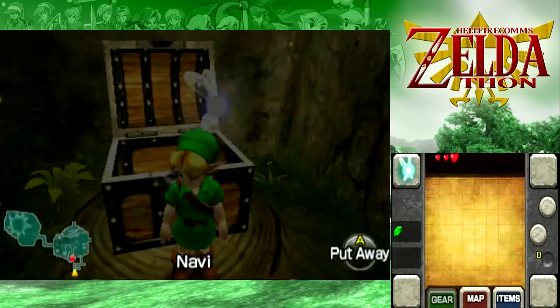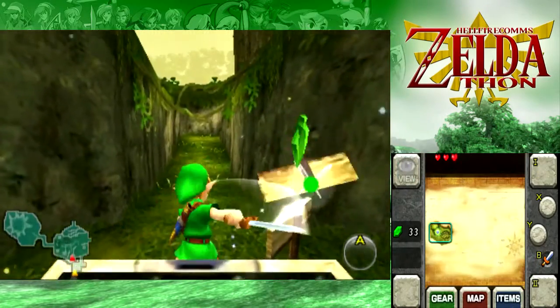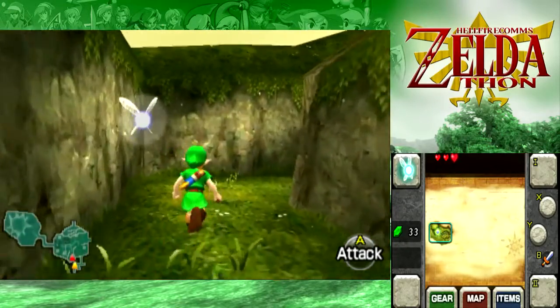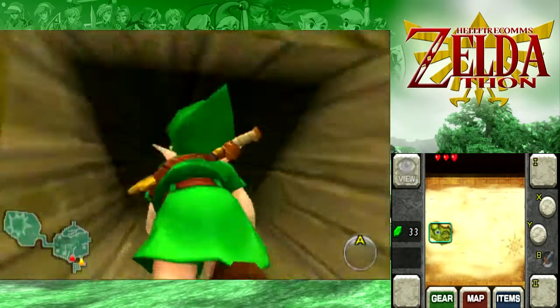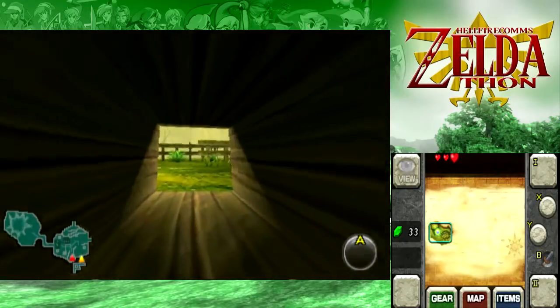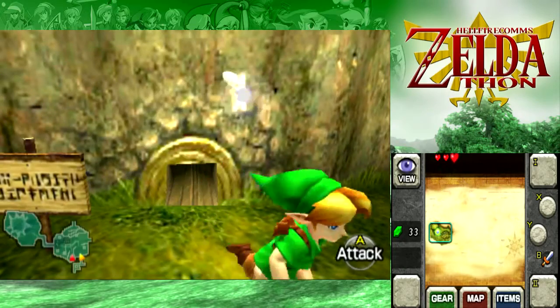Morpha would be... there are like no amoeba-type Pokémon. Jellicent! No — Celeosi. Yeah, Celeosi works, it's literally like a ball in jelly, which is what Morpha is. Bongo Bongo would be... that's a tough one, it's not really musically inclined. Ludicolo — yeah, Ludicolo works, both got rhythm, they got that mad sick rhythm.